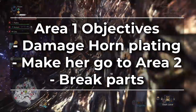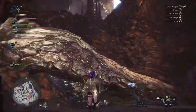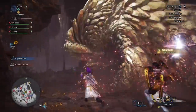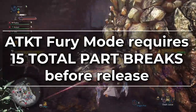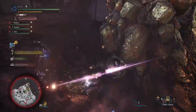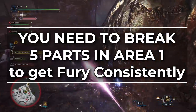Your objectives in area 1 are similar to a P1 for old KT: damage the horn plating, get her to transition to area 2 through damage and part breaks. However, Arc Tempered Kulve Taroth has a very important caveat — you need to break 5 parts in area 1 to consistently get Fury mode at P1. To trigger a Fury state in ATKT, you have to break 15 total parts before she releases, at least during a P1. Know that you need 5 part breaks in area 1 to consistently get Fury mode.